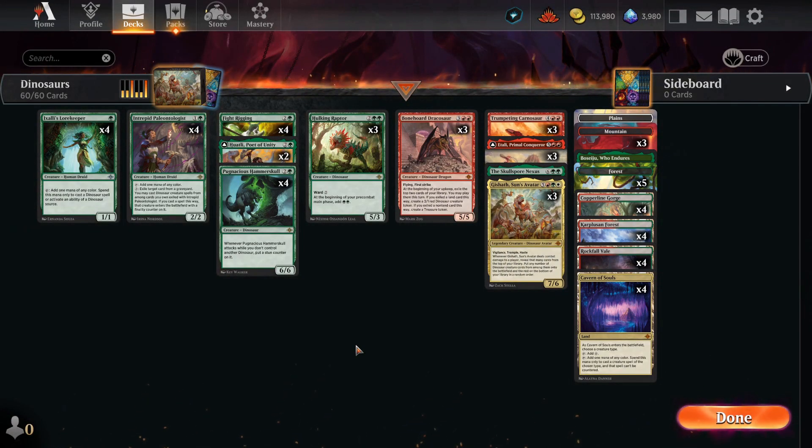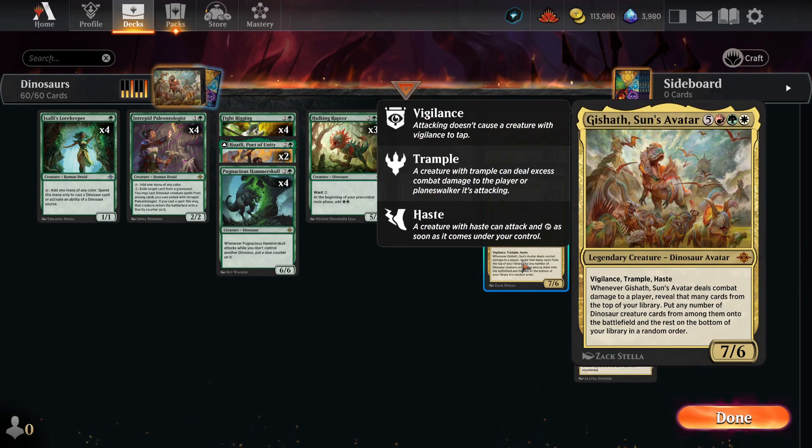Hello everyone and welcome to RNG University. On tonight's episode, we're gonna play Dinosaurs — more exactly, we're gonna play Dinosaurs with Gishath, Sun's Avatar.